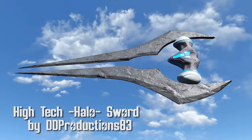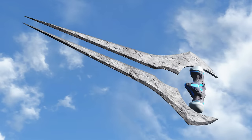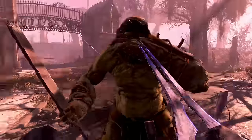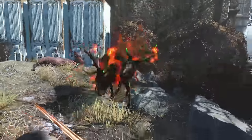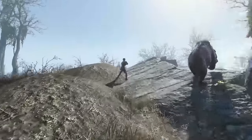High Tech Halo Sword by Double D Productions 83. This is a custom mesh and texture of the Elite's preferred weapon from Halo. There are three modifications which change the sword to inflict electric, fire, and plasma damage. This thing is pretty deadly and it looks fantastic.